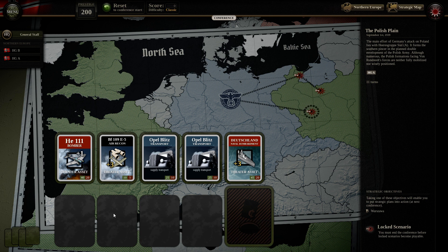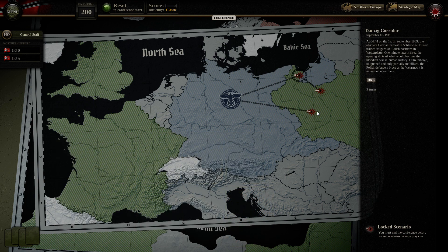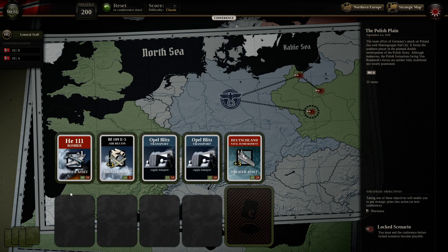In the Classic setting, we can only take four cards, and that is not actually that much. The bomber here might be kind of interesting for us to pick — very helpful in a longer term scenario like the Polish plane down here.